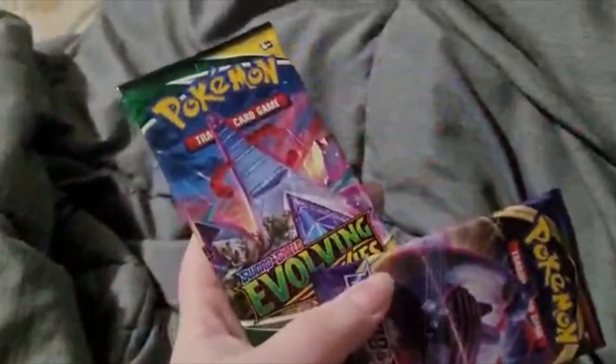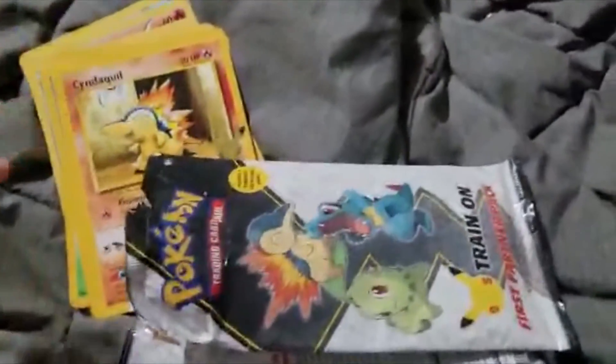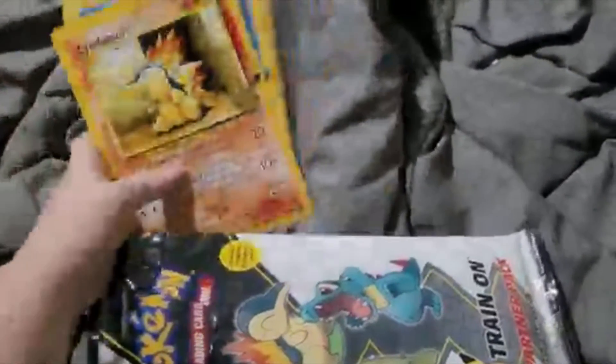There's a Sword and Shield and an Evolving Skies pack in there, so that'll be it for this unboxing video. If you like the content, check out more on this channel — see you all next time, bye!